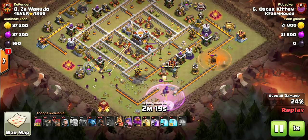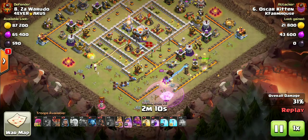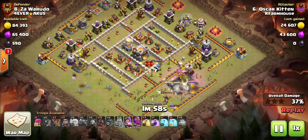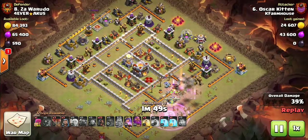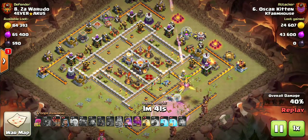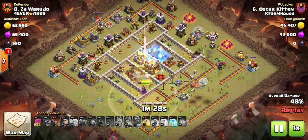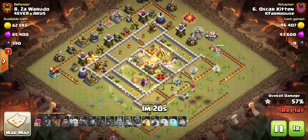He dropped some CC hogs that got taken out. He still has his archer queen with her ability. Barb king comes down and has to pop that ability because of the archer queen, but he gets her taken out. Here come his hogs and they're going to path nicely. They take out this cannon and then funnel right into the core. Nice heal placement there. Oscar Kitten still has a freeze left — I think he forgot about the freeze and didn't use it in the end. I probably would have used it on the wizard tower or something.